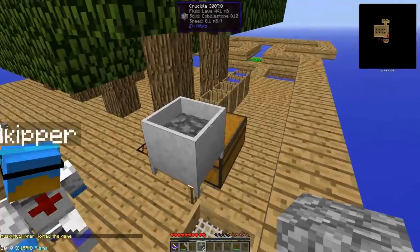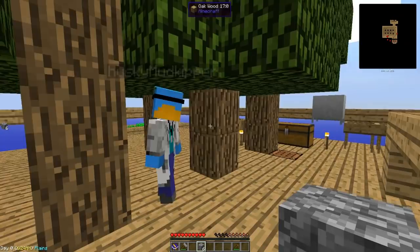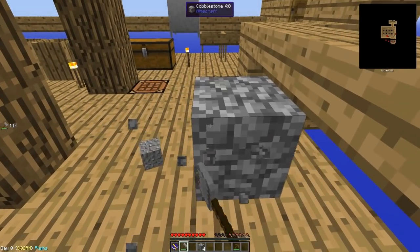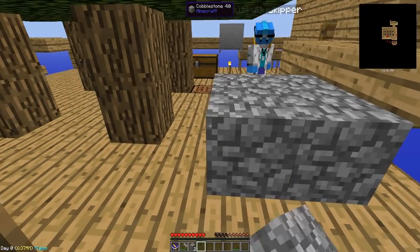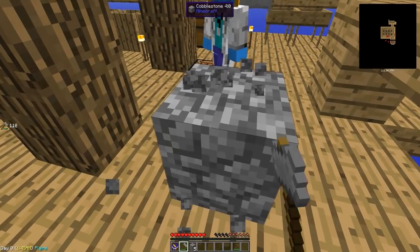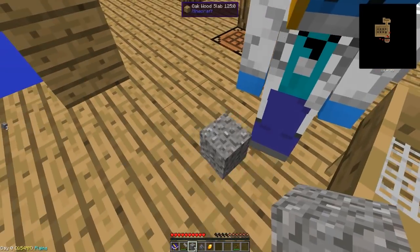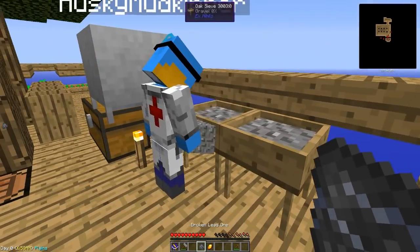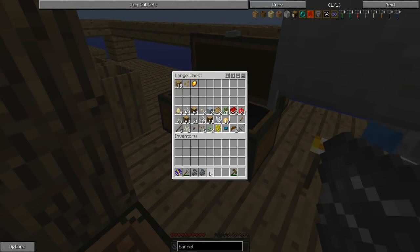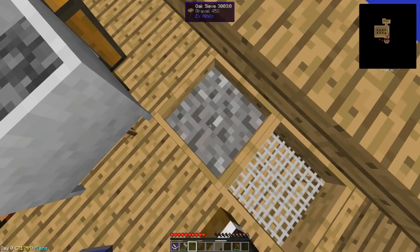While the crucible cooks, they realize they need iron to make buckets to hold the lava. They figure out the process: sieve gravel to get broken iron ore, combine four broken iron ore pieces to make one iron ore gravel, then cook it. Jerome starts sieving gravel but gets broken lead ore, amber, broken tin ore, broken nickel, and broken gold ore — no iron yet.